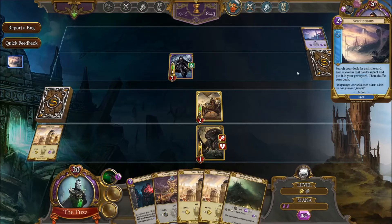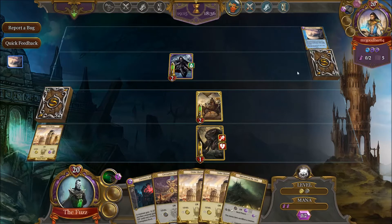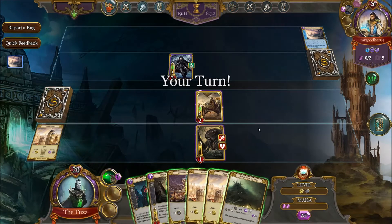New Horizons — that's right, it's a control deck. So that means Karthus is coming soon. I'm going to have to win very quickly, otherwise I'm going to lose.